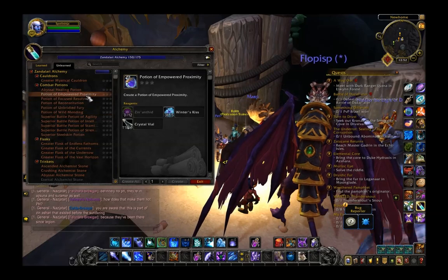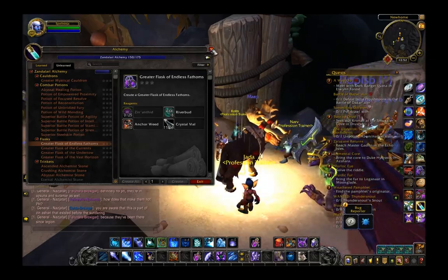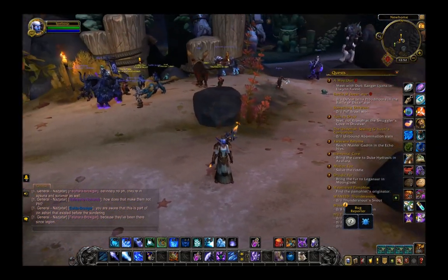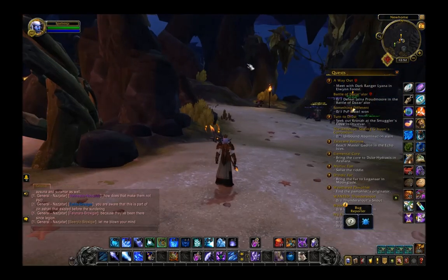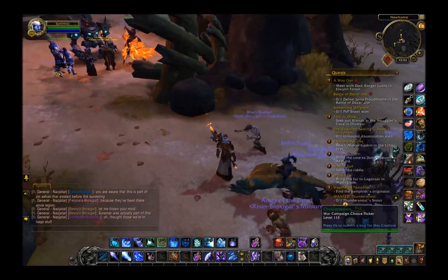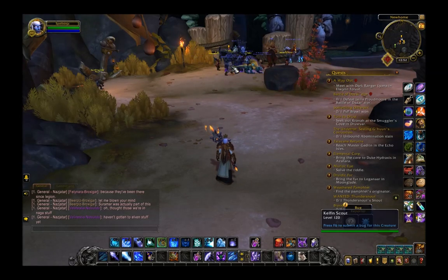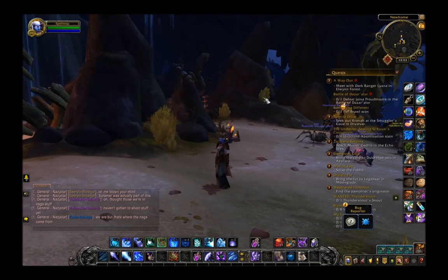So we have a couple of new potions, a new set of battle potions, and a new set of flasks — kind of more of the same, but all taking the new Nazjatar materials. We're going to see a new economy based on those new materials. The key ones to watch are Osmonite for ore and Xenanthid for herbs. That's our overview of the professions in the 8.2 PTR patch — thanks for watching!